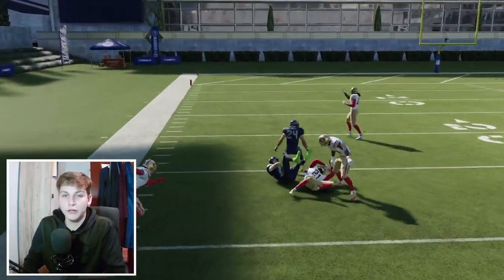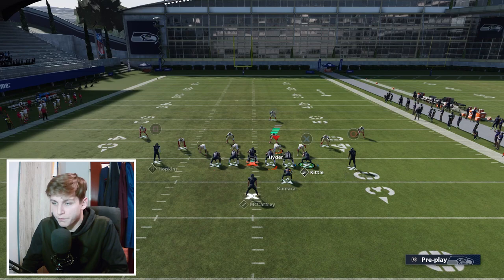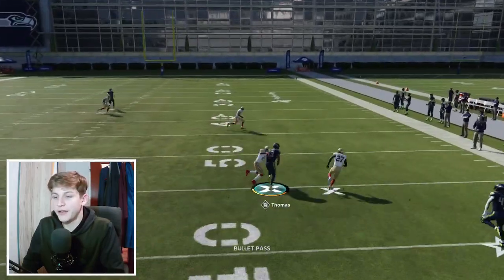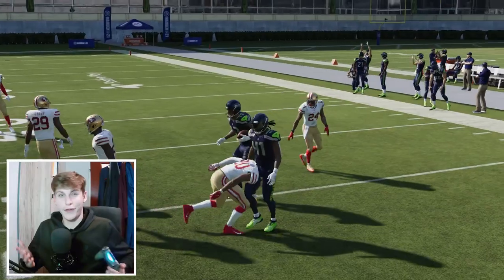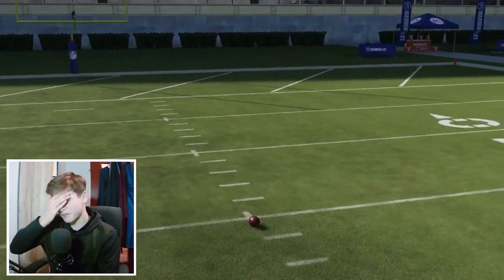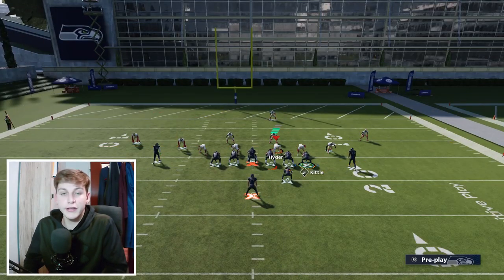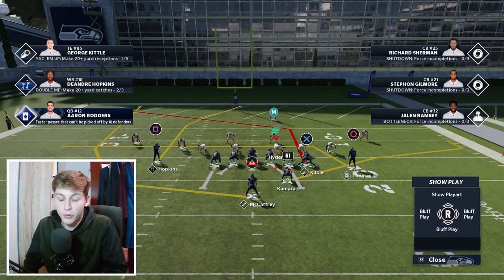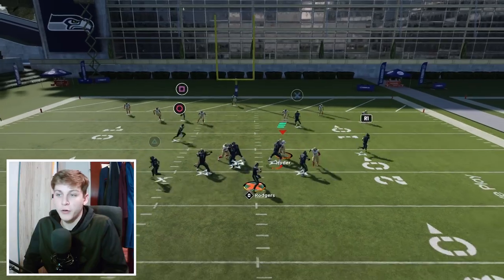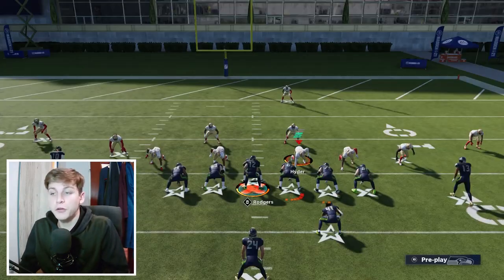Same as before with the post and slant — read whichever one the user doesn't cover. It's really important you stay patient. A lot of people are running this online, but the first read is going to be R1, and this right here is also a very simple completion right in front of your face — you should never miss it. This is also a very good red zone play. We're going to make the user choose between the slant and the post and throw to whichever one is open.